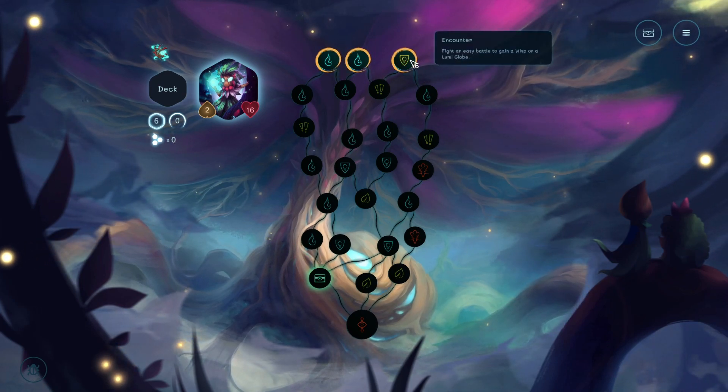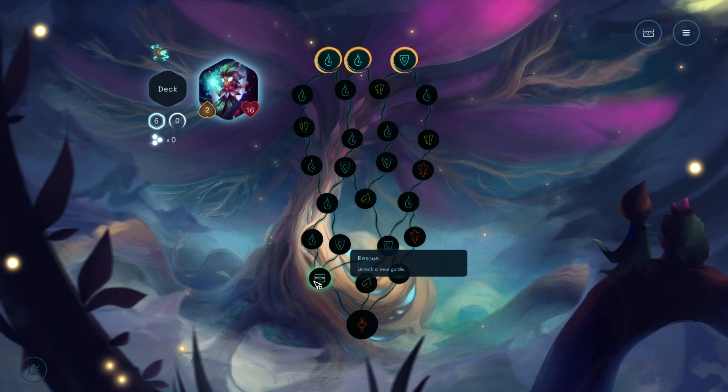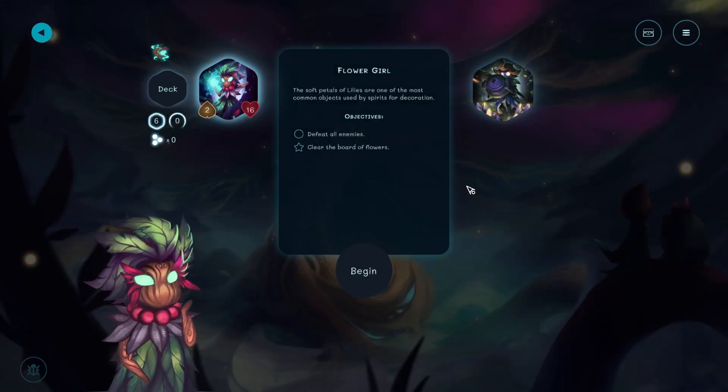Fight an easy battle. Can I whisper a loot? We can't. I also want to get this because it's glowing - that means it's good. Oh, that gets a sidekick. Let's go here.